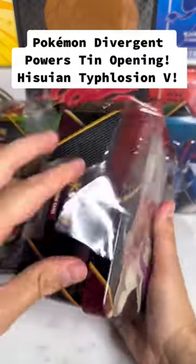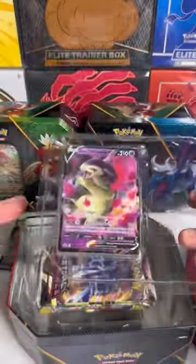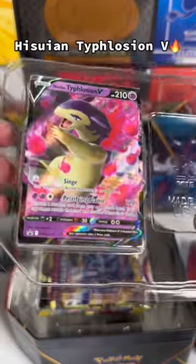We are now on to our final tent being the Hisuian Typhlosion. Let's take a look at this promo card. Looks very nice.